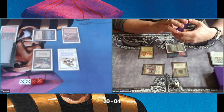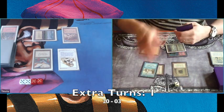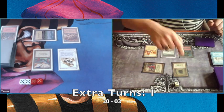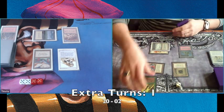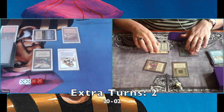But now he has some mana. There's a Time Vault coming down and taking damage — this is his first extra turn. He's playing a Regrowth, probably on his Twiddle, and taking another extra turn. This is turn number two.